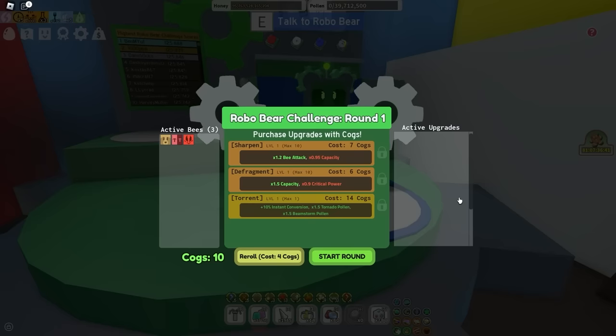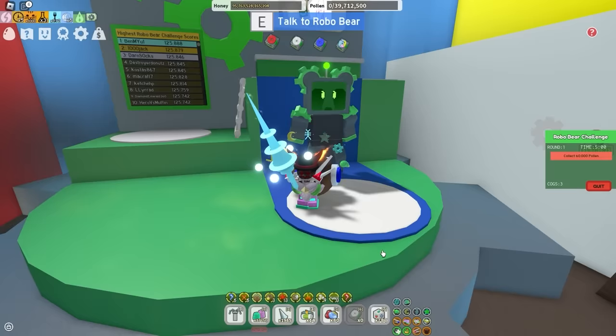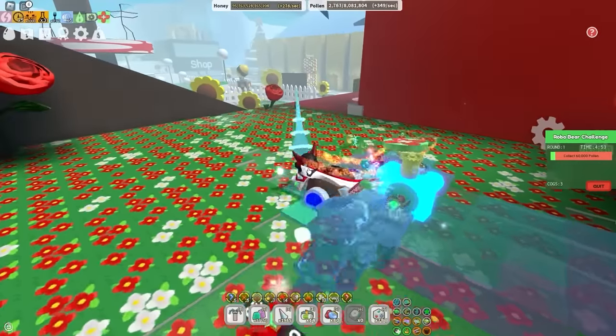What you want to do early on is upgrade your attack. And then when you get to around round 12 or 13, you want to start worrying about capacity. There is a little lock button — what this does is it guarantees the upgrade until next round. So if you cannot afford it this round, it will just save until the next round.